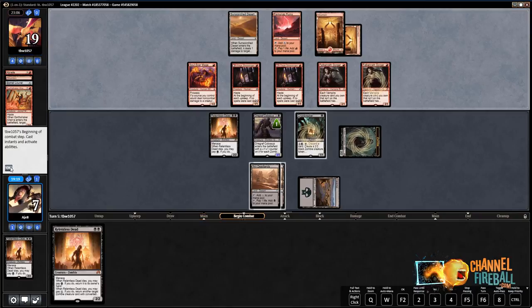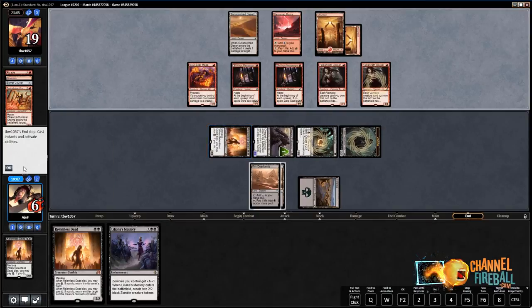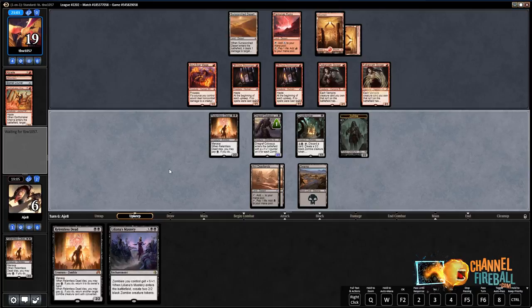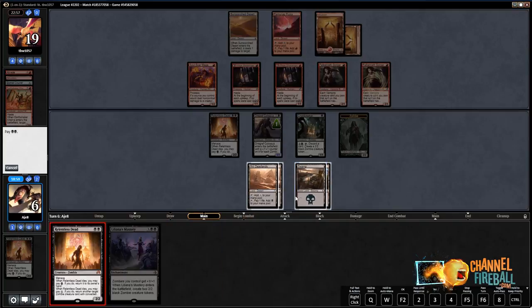Do we want to draw a card at our opponent's end of turn? If we draw a Swamp it's really good. I kind of think we should. It's tough when our life total is this low, but let's do it. That was not a very good draw. That was a good draw — cool. So we can play Relentless Dead. I think we should, and then I'm pretty sure we need to make some attacks here.